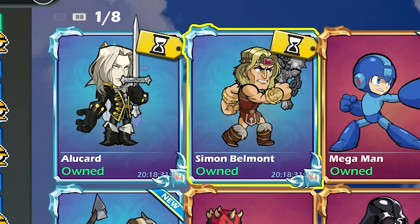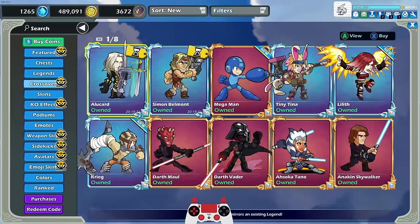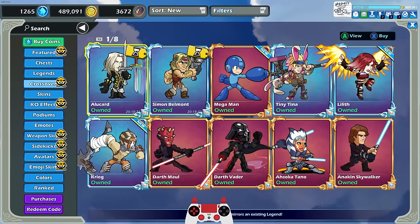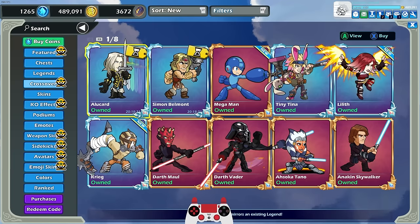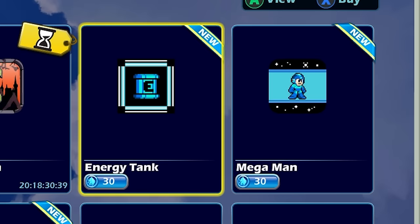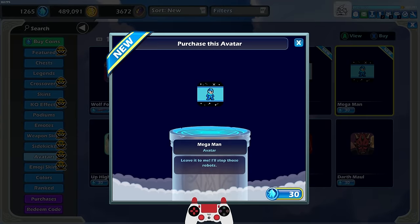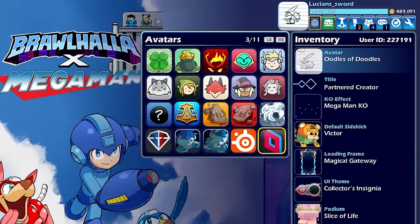Before we head out of the store, I just want to say that Alucard and Simon Belmont — if you're at all interested in these two skins, now is the time to get them. They have little countdown timers on them — about 20 hours as of recording time — they're not going to be in the store anymore. I guess because of licensing rights it was just a timed thing. Same with the Castlevania avatars, they're also going to be gone. But more importantly we have Mega Man avatars. Do we want the energy tank, or do we want classic Mega Man? The energy tank kind of looks like E for empty — we're not empty — so I'm going Mega Man.